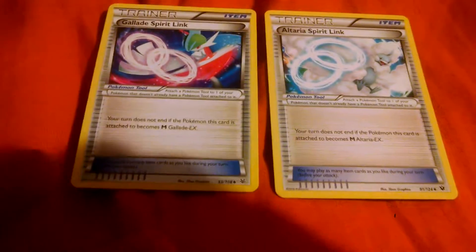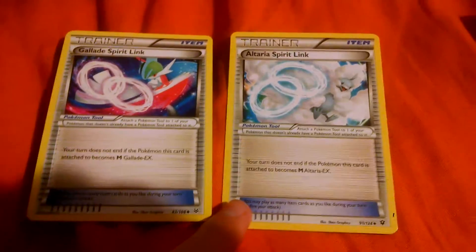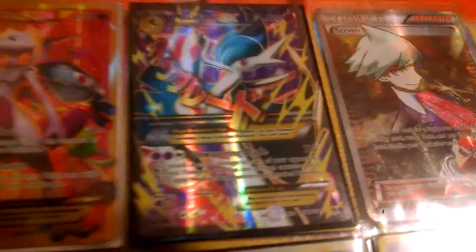To start off, I just wanted to show these two Spirit Links I got for both my Megas. I've got Glade Spirit Link and Altaria Spirit Link, and as you can see right in here, I've got Mega Glade right there and Mega Altaria right there.